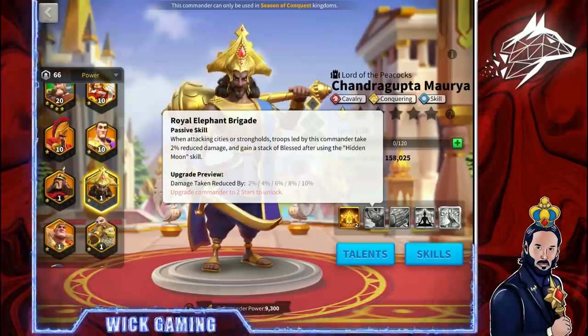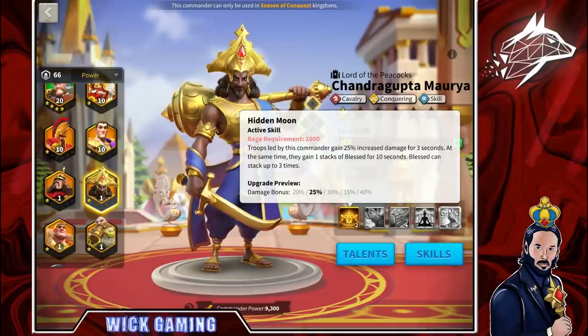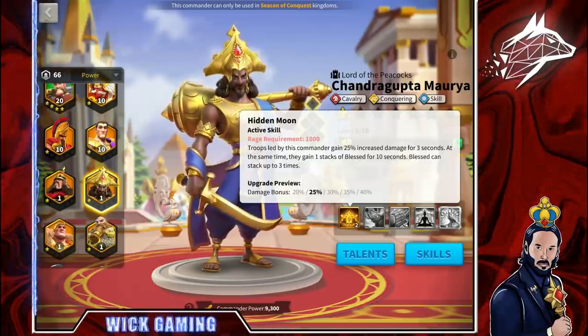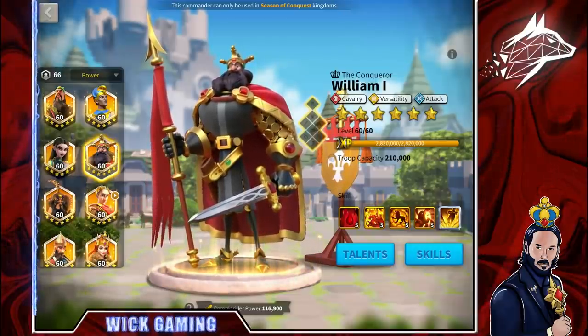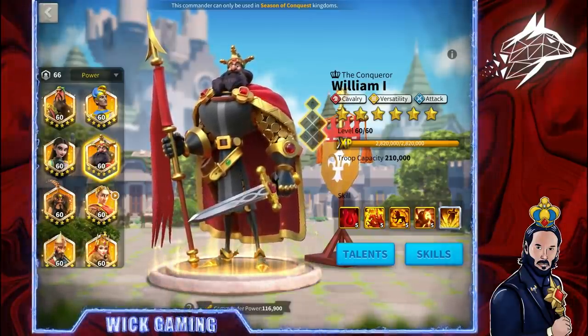Both commanders also debuff the target with defense reduction and exhaust effects affecting the health statistic. Essentially, both defensive statistics will be reduced while fighting this combo — which is not common, and that's probably why they are so good together. An alternative to Zhang Yu and Chandragupta is Zhang Yu and William, but that doesn't give the same great results, especially for a long rally.